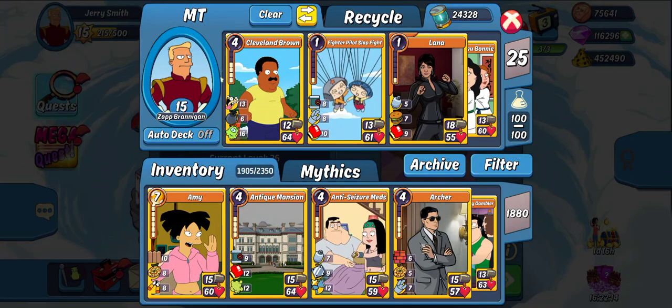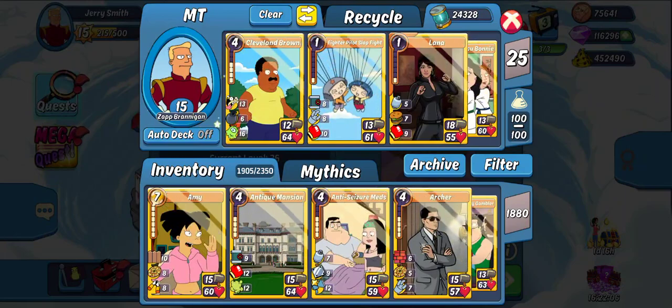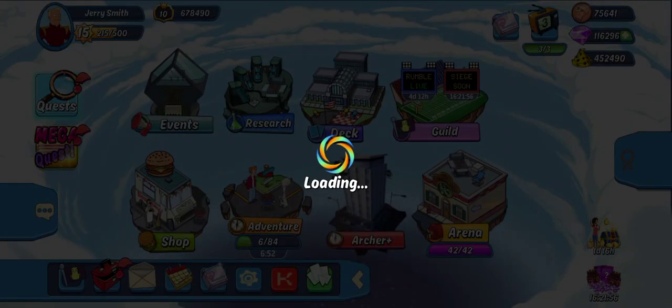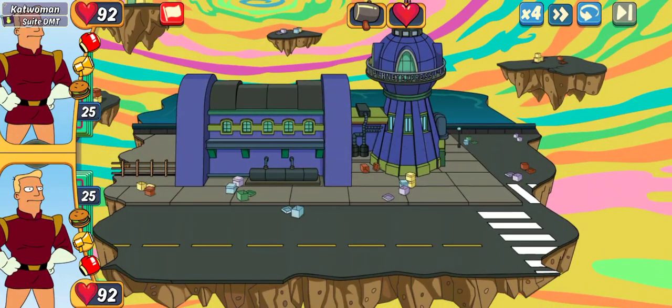A little bit of a bummer because yesterday I changed decks — I used to use like and subscribe, you should consider it. Yesterday I decided to do something experimental, and that was a half-Lana, half-Cleveland deck, and this is where we are now. So we're going to jump into this, and we're at 26, trying to get our way up. Let's see how we do. Right now I think we're fighting for top 500, but we're going to find out.